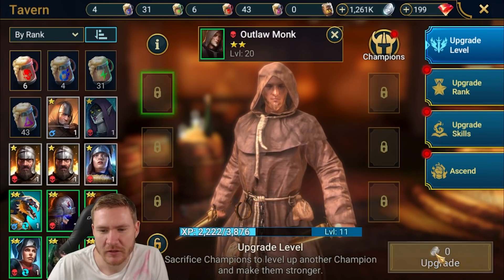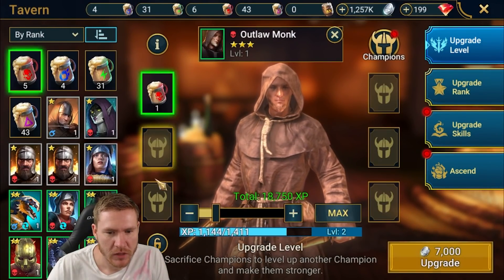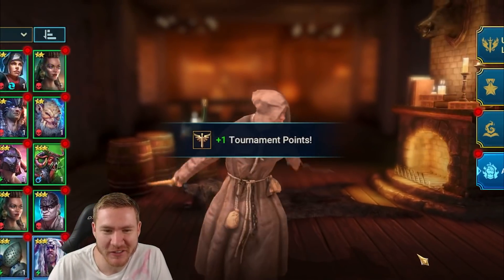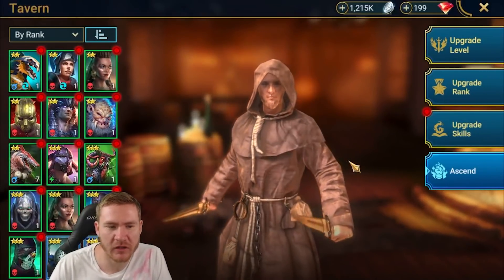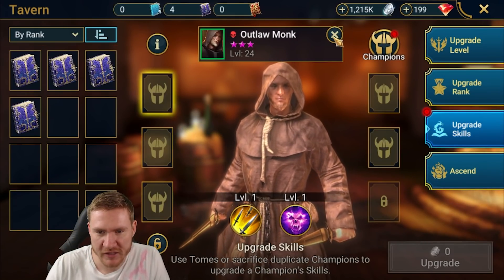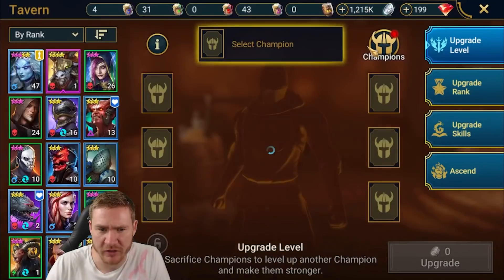Let's do it — I'll give him everything else I've got here. We'll start getting him ascended; we're good on forest potions because we had to do that mission, so that's nice. I'll get him four-starred and leveled up today and see how the clan boss run goes. I'll probably have to let you guys know how it goes tomorrow — I don't know if I'll have time to do it in this video. I'll keep an eye out for more Outlaw Monks in the shop.